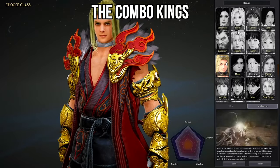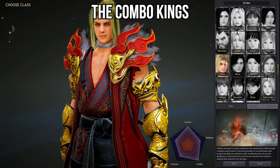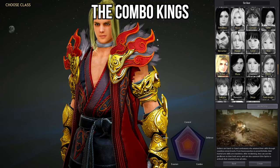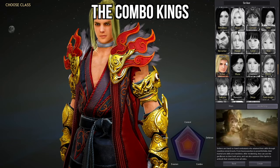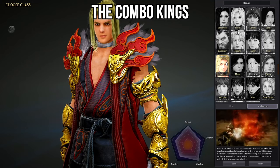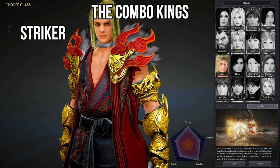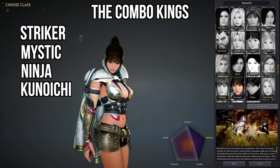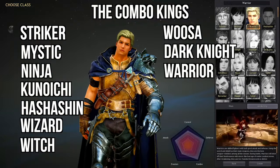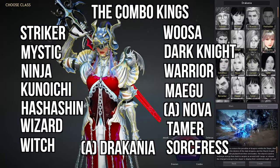Moving on to the Combo Kings. These classes have a ton of utility and possible damage combos, and they can easily mix and match their kit to overwhelm their enemies. These classes can be a bit trickier to play, but once mastered, they can roll just about anyone. It doesn't have to be PvP specific — some of these Combo Kings can excel in taking down mobs or even bosses. Starting off this list: Striker and their counterpart the Mystic, the Ninja, the Kunoichi, Hashishin, Wizard, the Witch, Woosa, Dark Knight, the Warrior, Megu, Awakening Nova, the Tamer, Sorceress, and the Awakening Dracania.